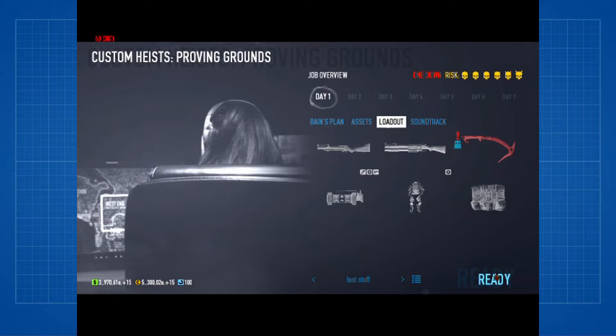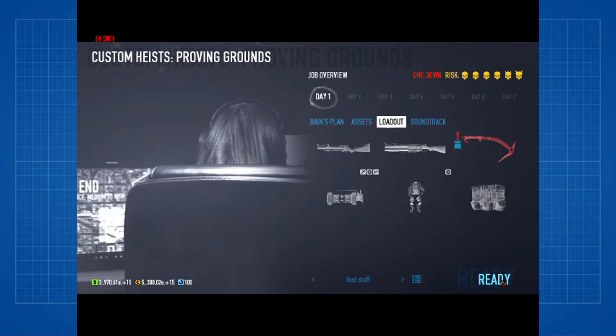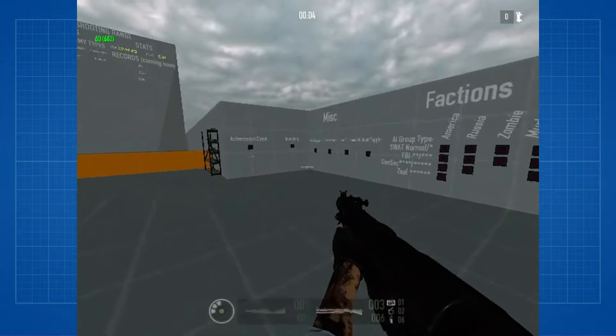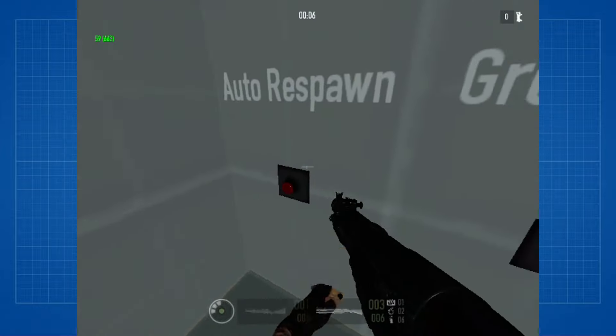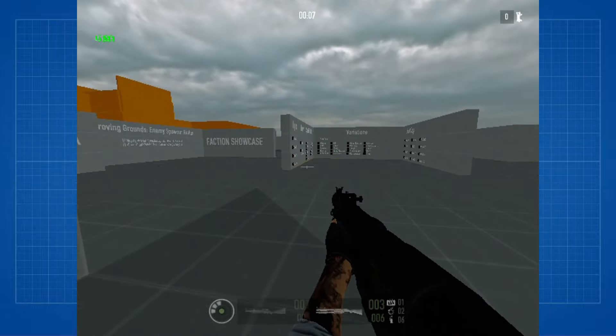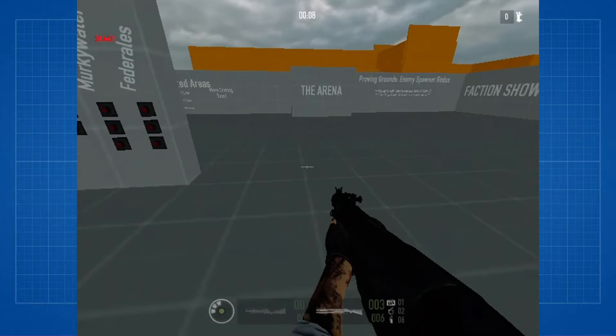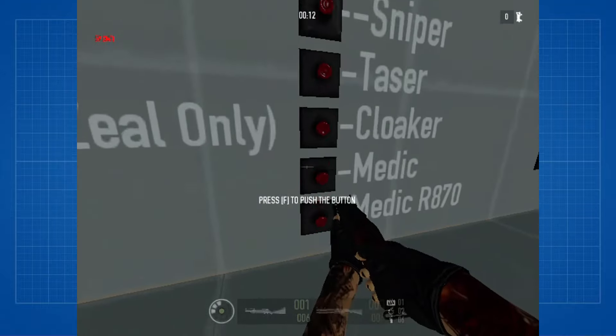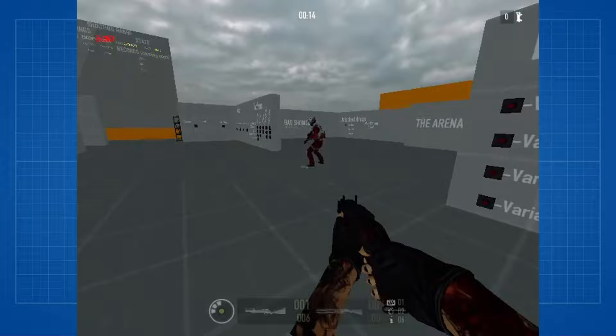When I was testing Update 2 for any balance changes, I realized something. GL4D deals 1.3k damage, Medic has 1.8k health, yet the Medic died for no real reason. There are other issues too. In typical Oracle fashion, the new update broke some stuff for no real reason, and I will be showing them off in this video.